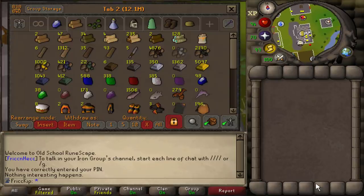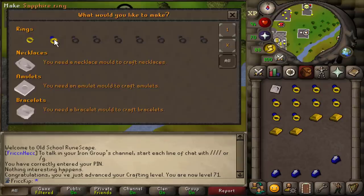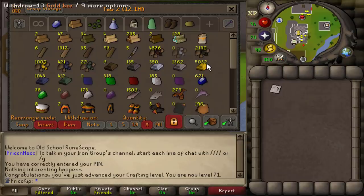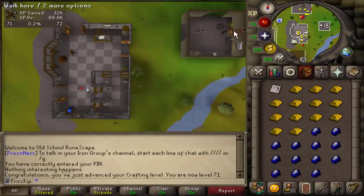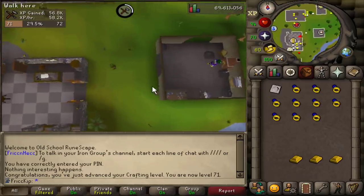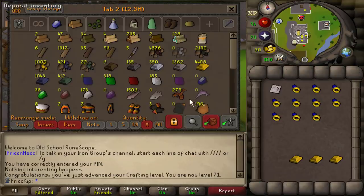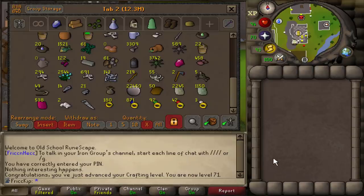I just ran from one bank to the other and we have a crafting level — level 71. That means I could boost with a pie to 75 and make slayer rings if I want to unlock that from slayer. If you're wondering how I have over 5,000 gold bars, I made a bunch of them at Blast Furnace — I bought most of the gold ore there and got a little from killing gargoyles. And that is all of the sapphire rings made. It took about one hour, so we got just under 60k crafting XP. We now have 871 rings.